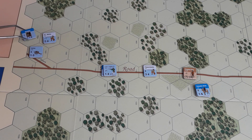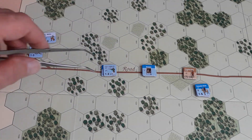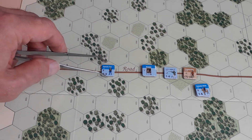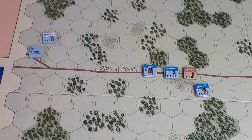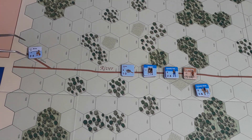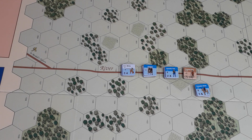Now we'll move our leader — one, two, three, four, five, six. Then Lee's Legion — one, two, three, stop. Palmetto foot — one, two, three, stop. Last thing to move is the artillery; we can use strategic movement for those — one, two, three. And the unit looking after them — one, two, three. That, if I've played it correctly, is the end of the movement phase.